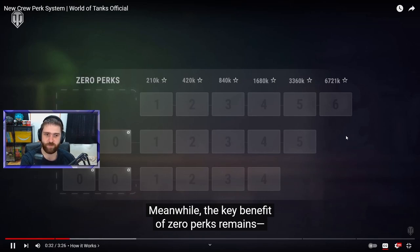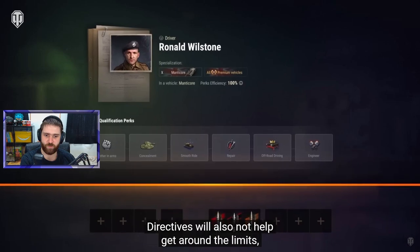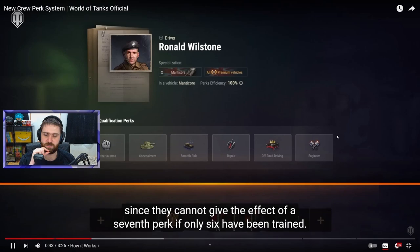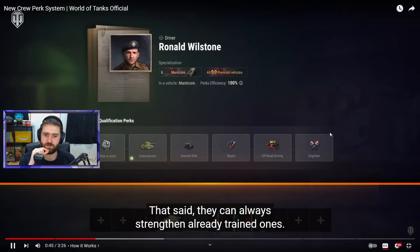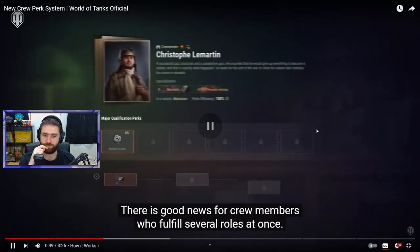The key benefit of zero perks remains — they do not raise the price of experience for subsequent ones. Directives also will not help get around the limits, since they can't give the effect of a seventh perk if only six have been trained. That said, they can always strengthen already trained ones. In the previous Crew 2.0 you could use directives to get an extra skill, so it's good they removed that.